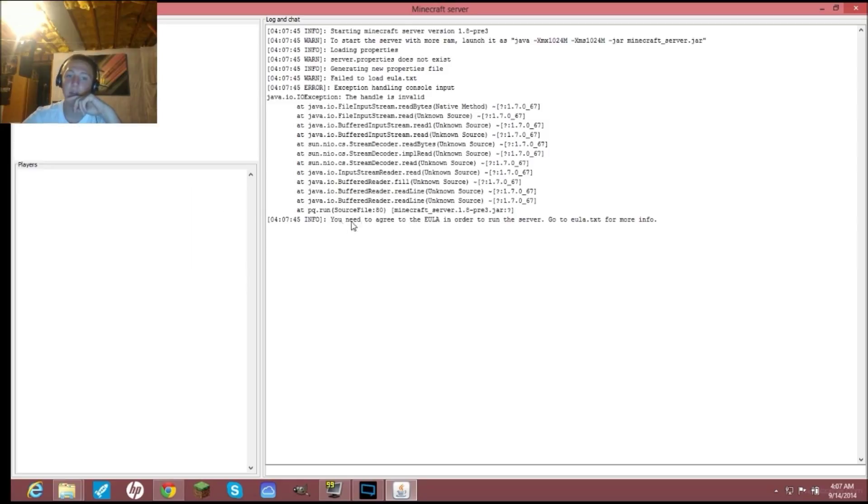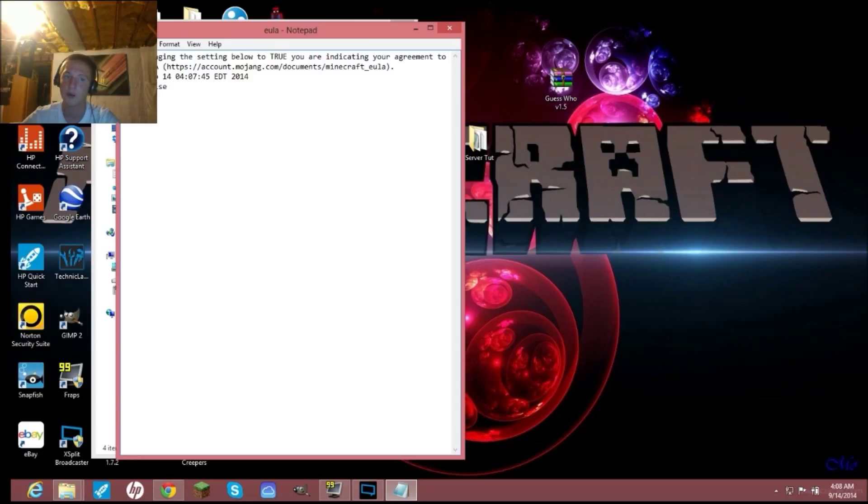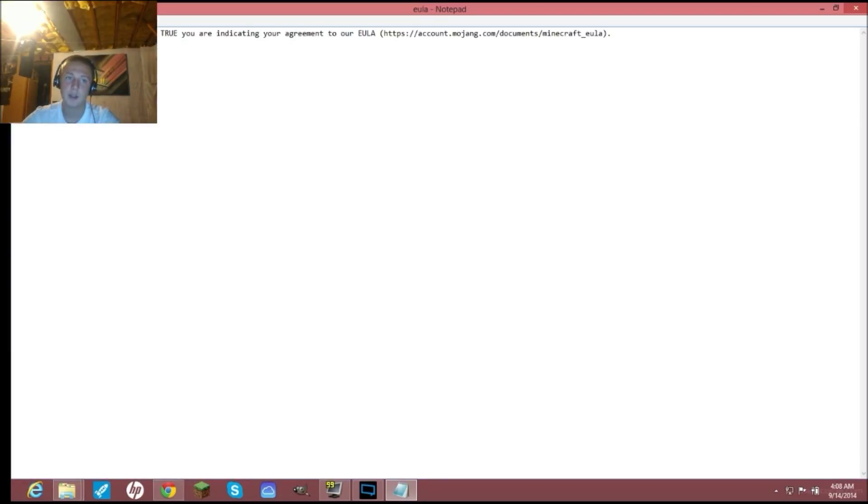It'll tell you that you need to agree to the EULA in order to run the server. Open the eula.txt file. It says by changing the setting below to true you are indicating your agreement. Change 'false' to 'true.' Then go to File > Save — if you don't hit save and just close out, it will not stick and you'll keep getting an error.